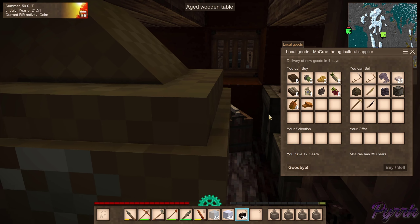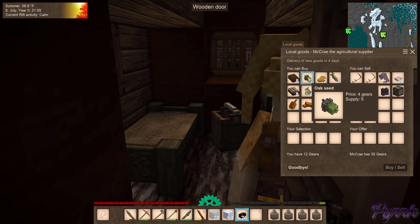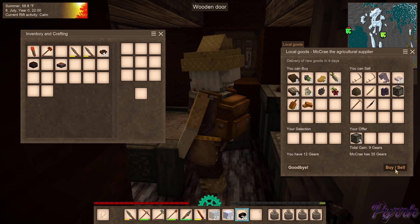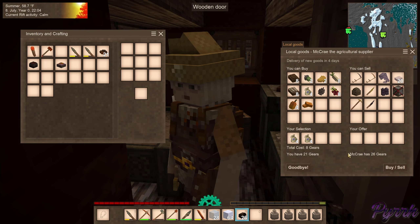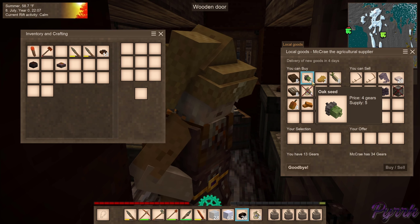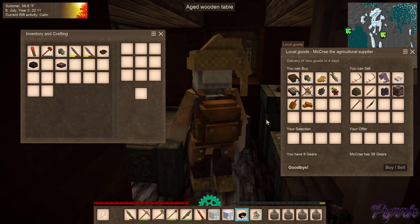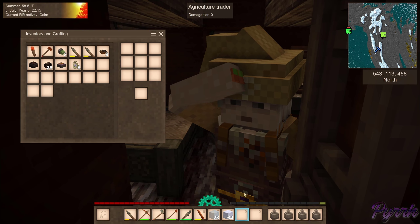Agriculture trader, what do you have? Oh my gosh, I don't believe it — he has flax! Ooh, oak seeds — do we want to buy more oak seeds? How many do you want? You want three. I happen to have three — why, thank you very much. I am definitely buying. You have two sets — those are mine. Do I want to buy more oak seeds? Leather is pretty useful — I only got one seed from that last one. We're just gonna do it.